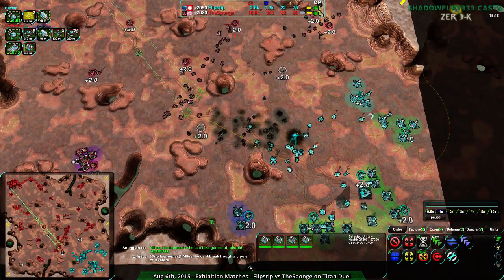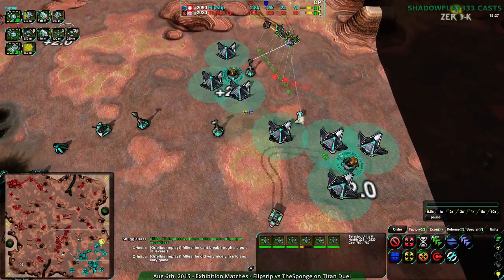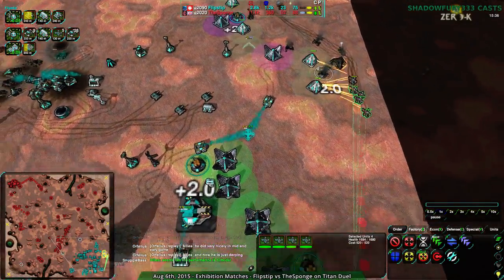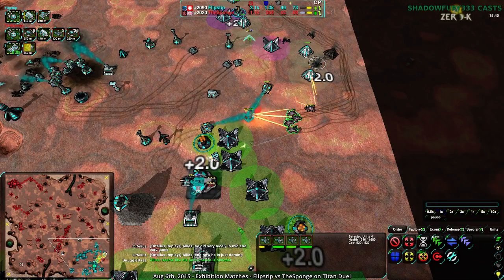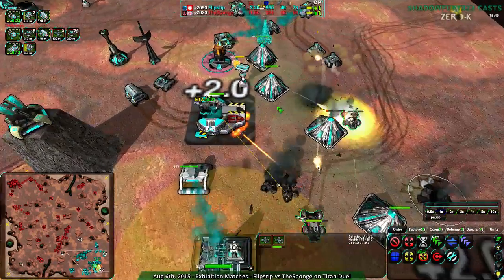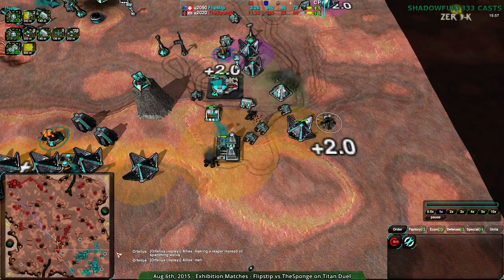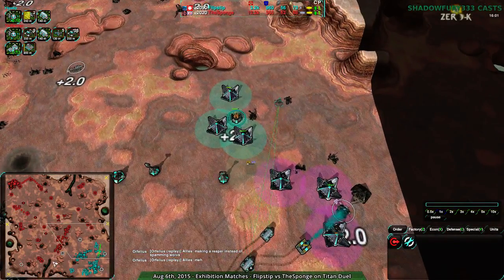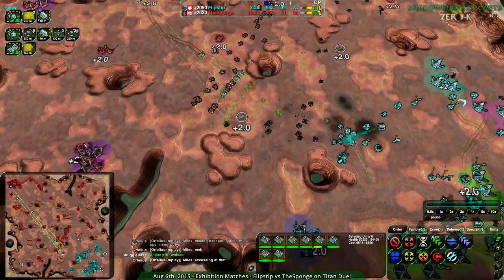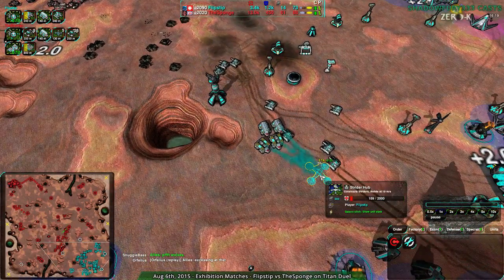The Sponge could go over to the sides — they've been focusing down the center area, but the back line is completely undefended. The Sponge realizing this and yes, that's exactly what they should do. The front line is super protected, but the back line is nothing at all — Scorchers have free reign back there. The Sponge is so far ahead I don't know what they're afraid of anymore. The longer they wait, the more they give Flipstep ways to come back.